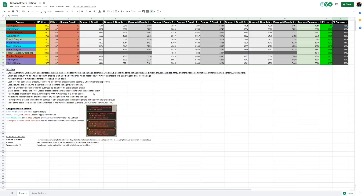This also goes into all the details of the individual test. All units were shot at max range for their respective breath attack — we basically moved them as far away as we could, then lined them up right as their icon turned white to indicate it was in range. Also, poison does affect breath attacks, lowering the non-AP damage of a breath attack. And Kindle Flame will increase the effectiveness of any dragon breath with innate fire damage. Also, Flaming Sword of Ruin will add flame damage to any breath attack, thus granting them more damage from the lore attribute of Kindle Flame.